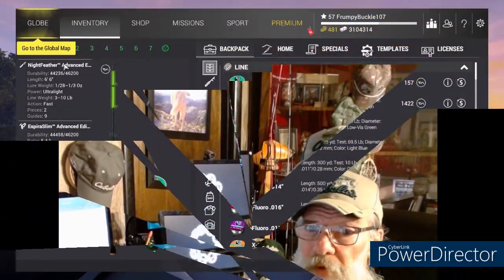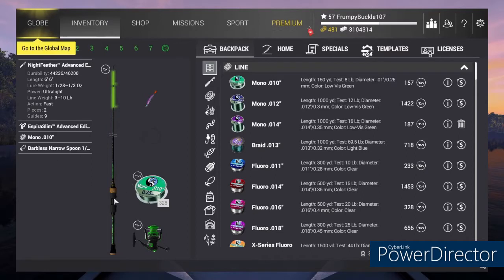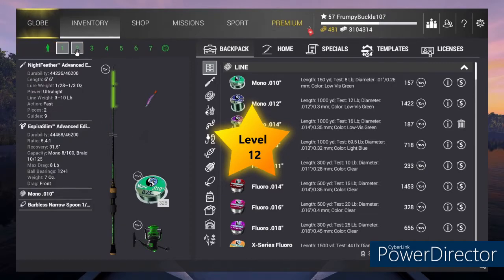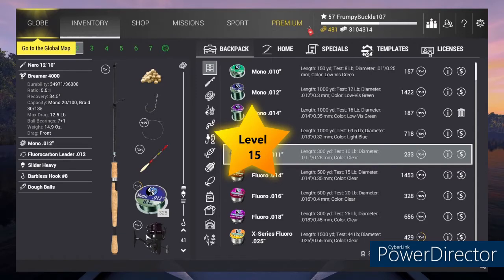Let's see what kind of weapons we're going to take. We're going over to the Tiber River, Italy, level 20. In our number one slot, we're going to take our ultralight — that's our Night Feather, a level 12 with the Inspira Slim Advanced, level 12 pull. In the second slot, we're going to take our Nero 1210 with the Bremer 4000.